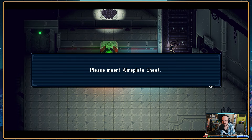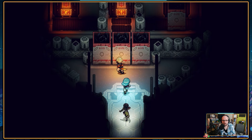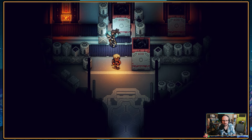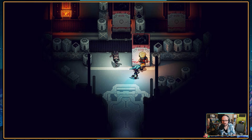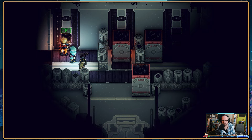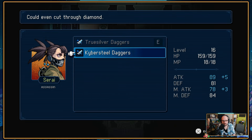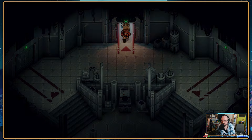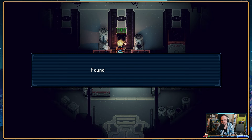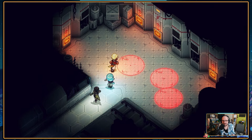Alright, so I need a wireplate sheet first. Might be from the other direction, or it might be in one of these other rooms. Found one — Kyberstil daggers. I did not want to push that one forward, but I did. That was dumb. There we go — one wireplate sheet.